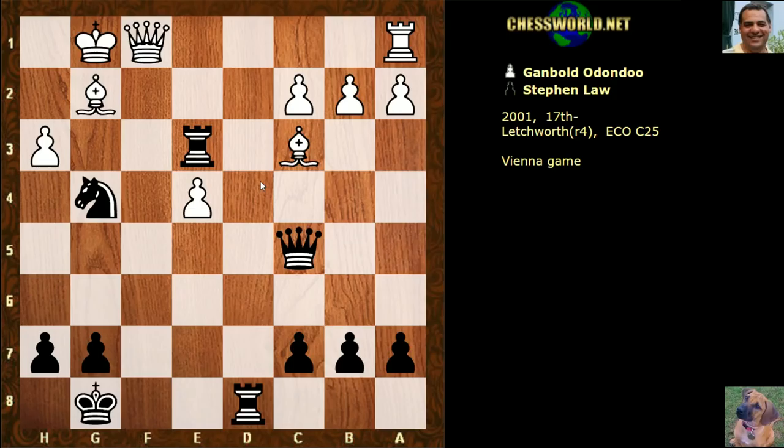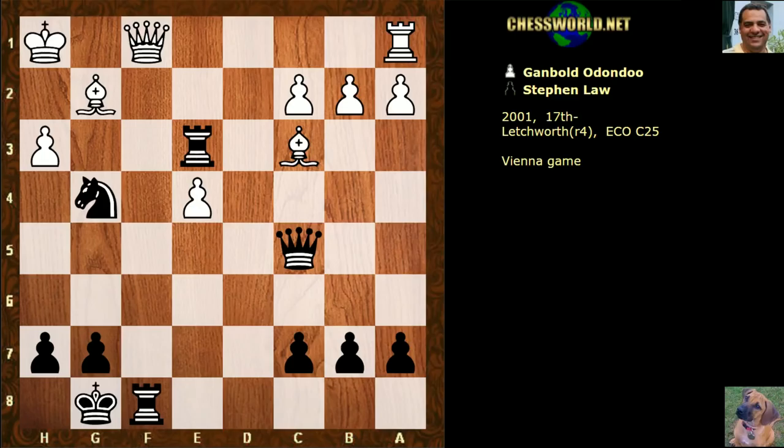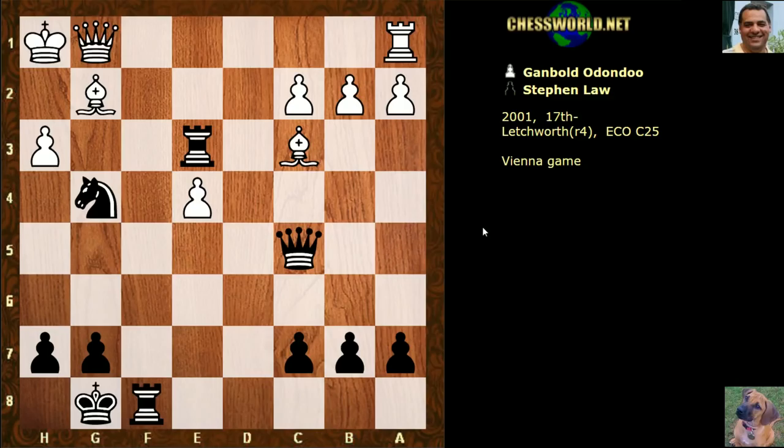If takes, we've got a discovered check winning the queen — that would be unpleasant. So king h1, getting the king a little bit safer. But now the forcing move rook f8, kicking the queen off. The queen doesn't want to move though — if the queen did move, black has a really crushing blow. What would you play with black? I'll give you five seconds. Queen h5 — yeah, rook takes h3 coming next is absolutely crushing. So the IM had to give up his queen.